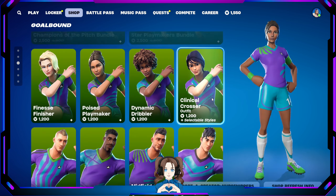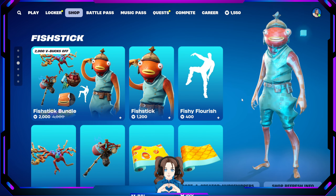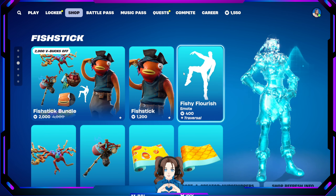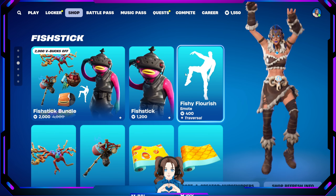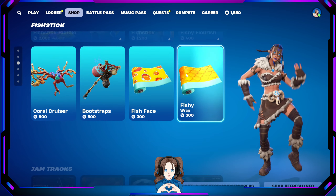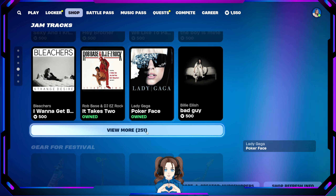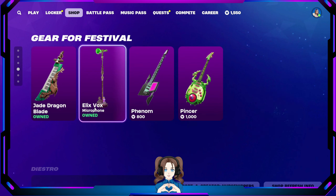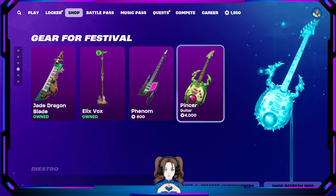Some Fable skins are still here — all their gear. Fish Stick still here as well. All the jam tracks you could or couldn't want, plus 251 more for the Festival. Still the Jade Dragon, the Elox Fox, the Phenom, and the Pinsir.